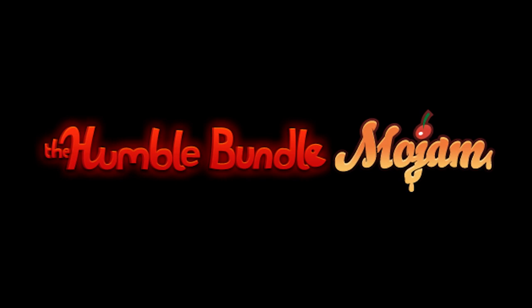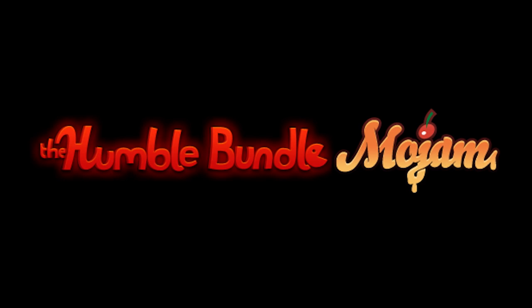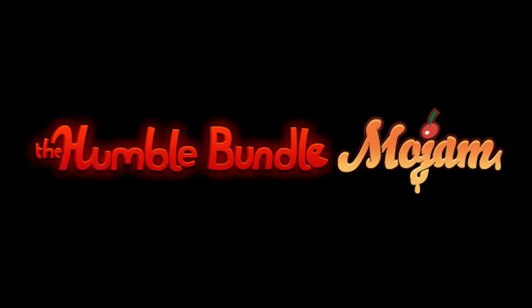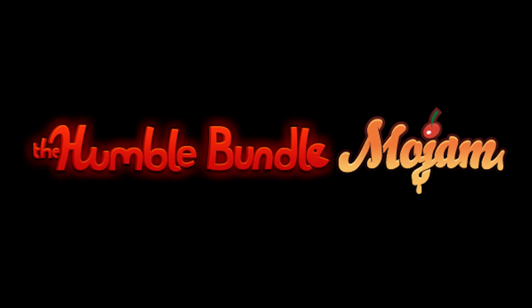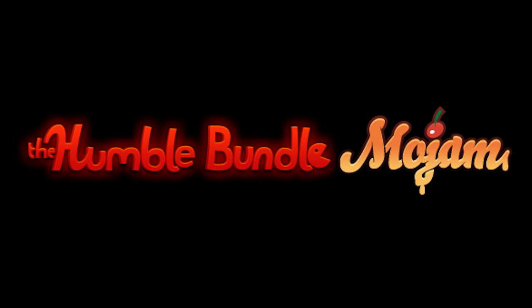It features three games. Catacomb Snatch was made by Mojang, and that will be our first game we look at today. It also featured Broadside Express from Wolffire — those are the guys who actually run the Humble Bundle and are also working on the game Overgrowth. And finally, it features Fists of Resistance from Oxeye, the guys working on Cobalt, which will be published by Mojang later this year. So let's get right to it, starting with the most polished game of the three: Mojang's Catacomb Snatch.